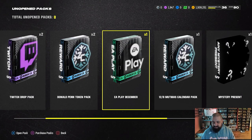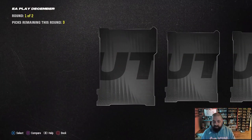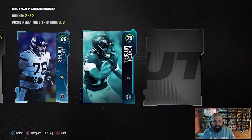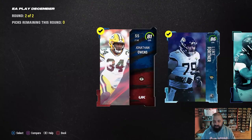Final pack — we're going to save the rest for a future video. Here it is, EA Play December pack four of four. We start with a 79 overall team of the week card, an 82 in there, then an 86 and an 81. Could have been better but I'm not going to complain.